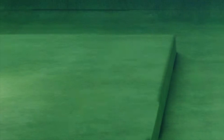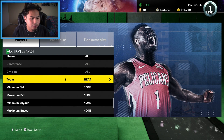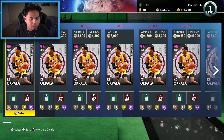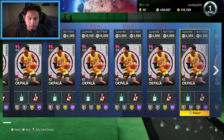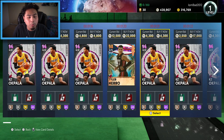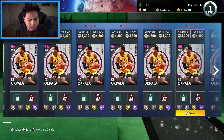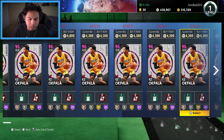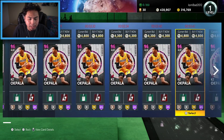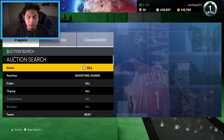Moving to shooting guard — we land the Heat. We've got a Pink Diamond KZ Okpala and a Galaxy Opal Tyler Herro. There are a lot of Okpalas in the auction house, but we're going Galaxy Opal Tyler Herro — it's pretty much him or Okpala, and we're going with Herro.